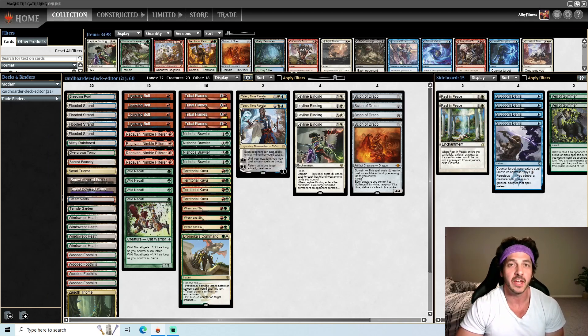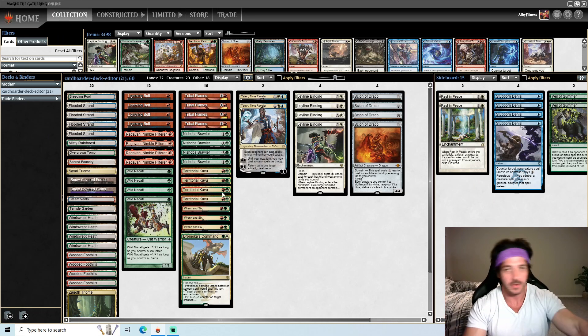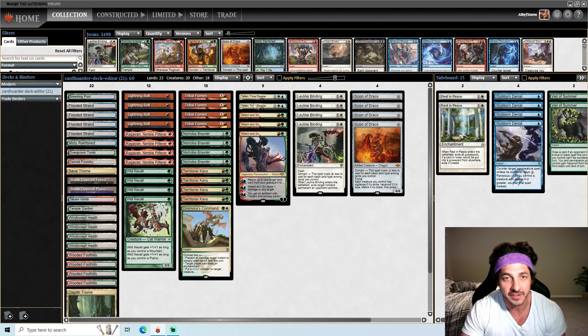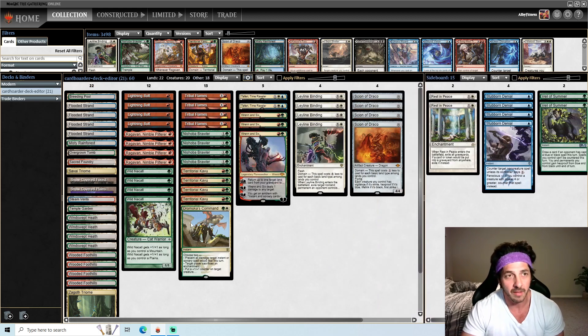What's going on, I'll be with I'll Be Fitness Gaming. You've seen the title of the video, you know why you're here. So we're still playing the list that we've been playing here — Domain Zoo — playing the three Wrenn and Six and the Teferi, Time Raveler in the main deck with the one Dromoka's Command. Still haven't changed anything in the mana base other than adding one Misty Rainforest to complete the 22 lands. So far the deck has been performing very, very well. Overall, I've been playing a lot of games with the deck and doing really well, so let's go ahead and get into a game.